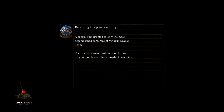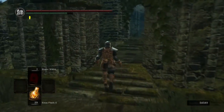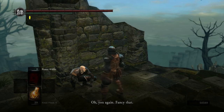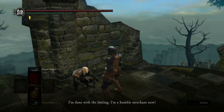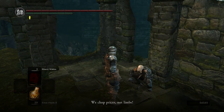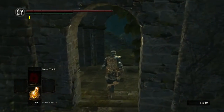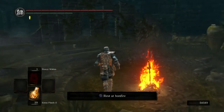We can now use our homeward bone and go back to Andrei. We'll actually go back to Firelink for a second. The reason we're going back to Firelink is because now that we've met Shiva of the East, someone will have a little new dialogue. Basically what he says is something like 'Have you met Shiva of the East? That man just rubs me the wrong way.' Apparently Trusty Patches says he does not trust Shiva.